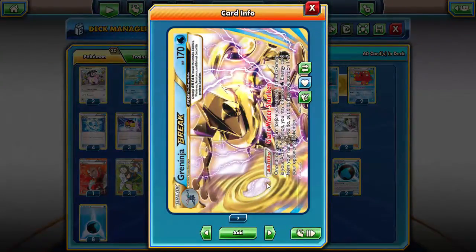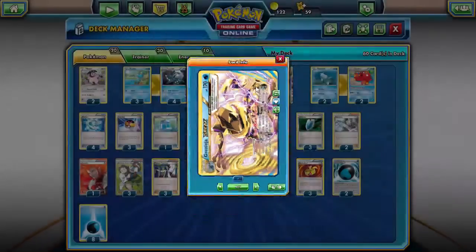Once during your turn, if this Pokémon is your active Pokémon, you may discard a Water Energy card from your hand and put six damage counters on one of your opponent's Pokémon. That's really amazing at sniping things out, and there are plenty of cards to complement it, which I'm getting into right now.